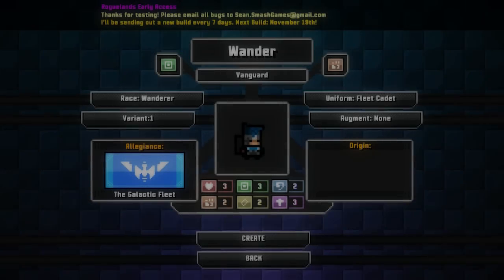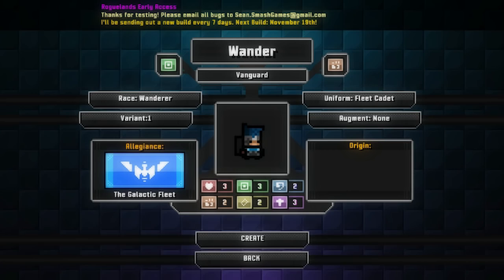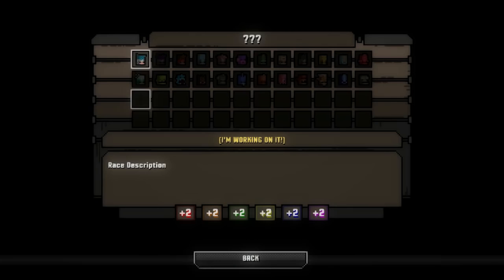Hey everyone, Wanderbot here, and welcome back to Rogueland. So it got patched, and apart from some general bug fixes, the main thing is a bunch of new items and equipment have been added. But mainly, races have finally been made unlockable — 50% chance to unlock after reaching level 10.